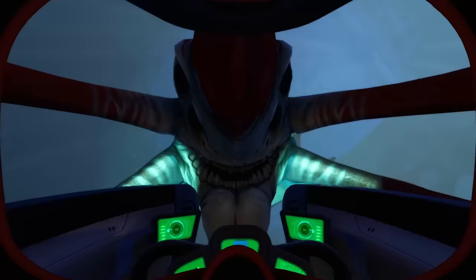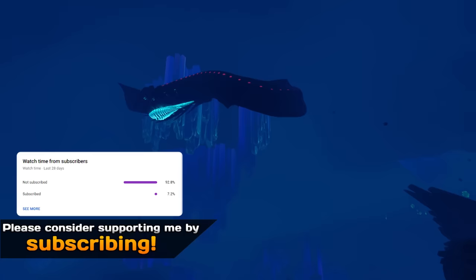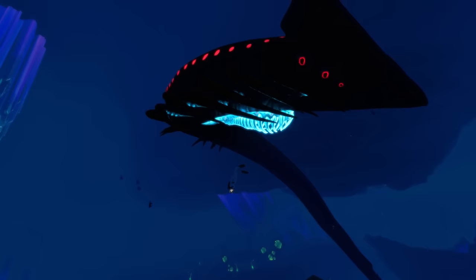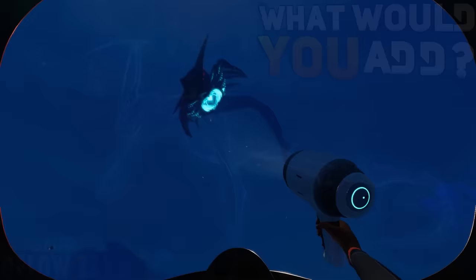Slightly bigger than the Reaper at 60 meters length is the Shadow Leviathan. It spawns in the Crystal Caverns and was planned to be able to grab your vehicles, just like the Reaper and the Chelicerate, but sadly that was never implemented. I do hope they come back to it, because these concepts look amazing. I'd also like to see some special abilities for it, for example a cloak ability — I've actually made another video on that, which you can check out in the top right after this video.